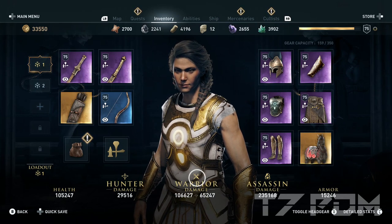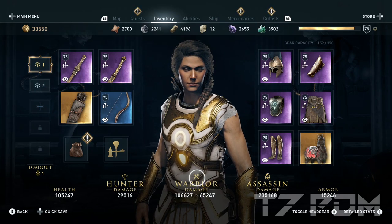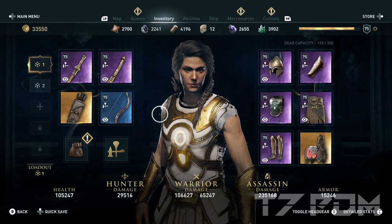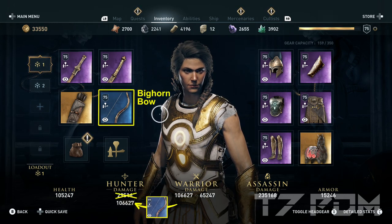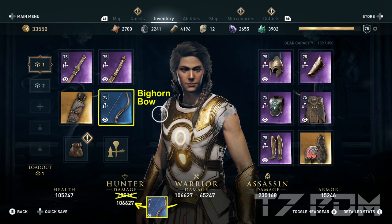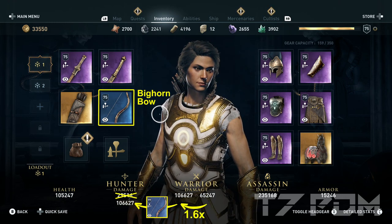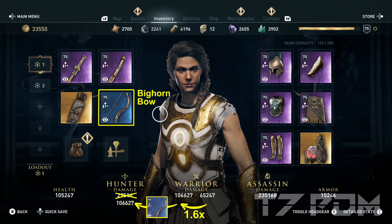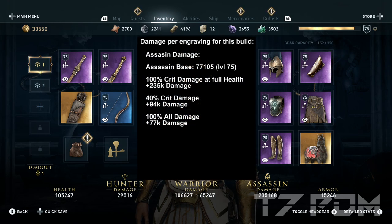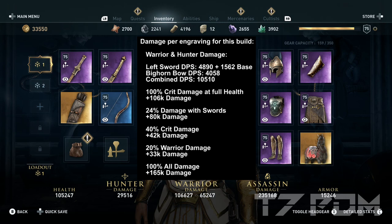Here in the inventory you have 106,000 warrior damage, which is absolutely amazing at level 75 — you can even have 115,000 if you have the right pieces. We also have 235,000 assassin damage, which is good for rush assassinating enemies with 600% critical damage. Thanks to the Big Horn Bow, we also use our warrior damage when shooting arrows, and it is all multiplied by a factor of 1.6 — an insane damage boost. A list of damage per engraving for every engraving used can be found in the description.